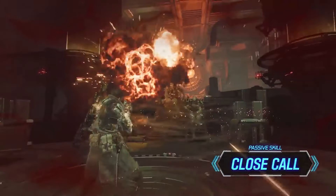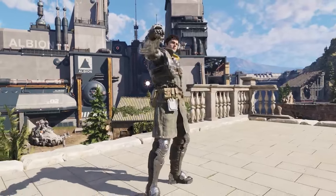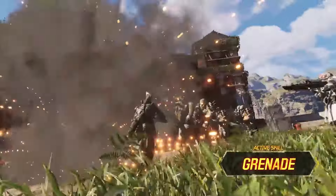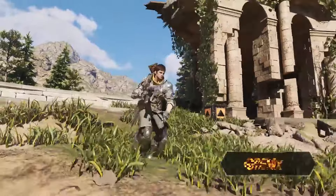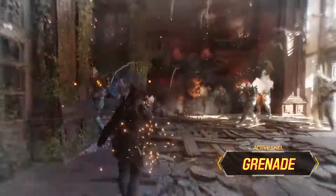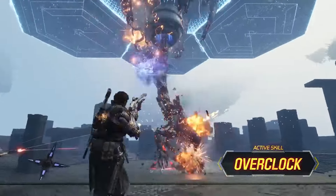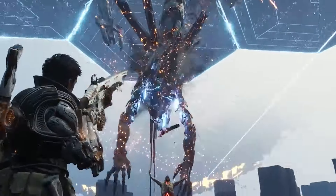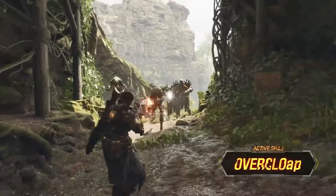Lepic's passive skill is called Close Call, which gives him a chance of surviving fatal damage during battle — this comes in clutch especially when fighting Colossals. His grenade skill speaks for itself: you toss a grenade at enemies and it explodes, great for clearing rooms when you're overwhelmed. Next is Overclock, a buff that increases all skill attacks and adds a burn effect to his grenade.